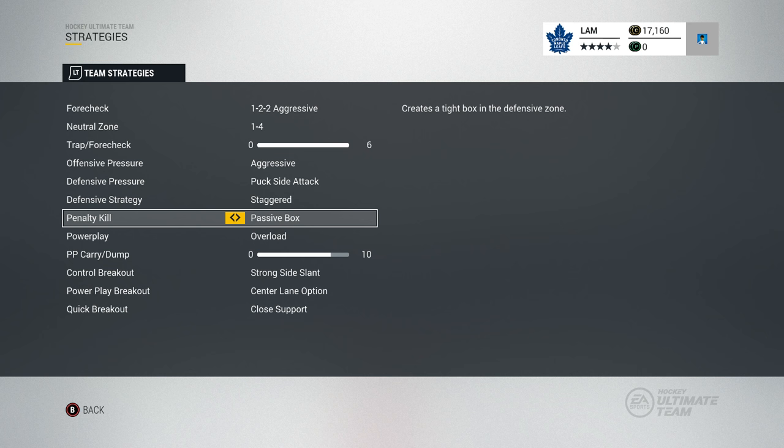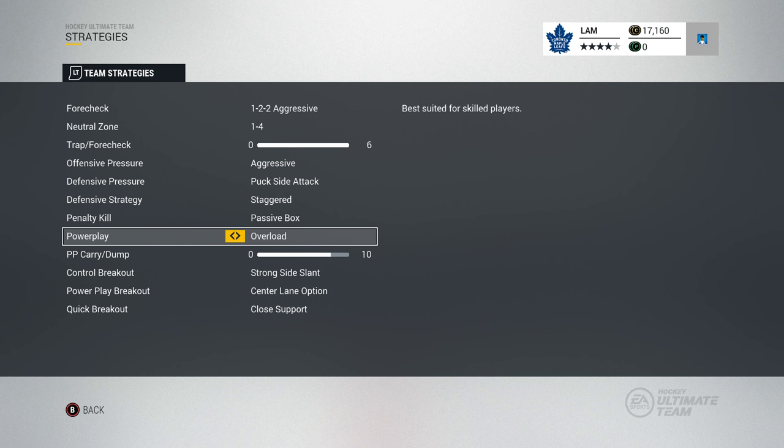If you haven't watched my how-to dekes video — it's got about 300,000 views — I show you how to do the puck lift: right bumper and right stick, and you want to aim it using the left stick as well. The puck flip is the very last deke on that video and it's a very useful tool if there are really aggressive offensive checkers on you. Being careful with that puck lift will really help you out in penalty killing situations.